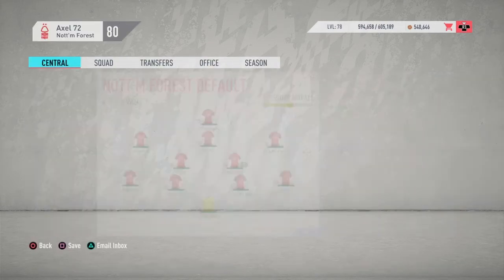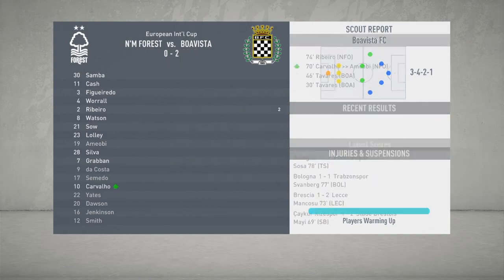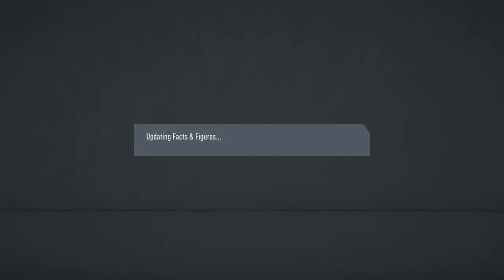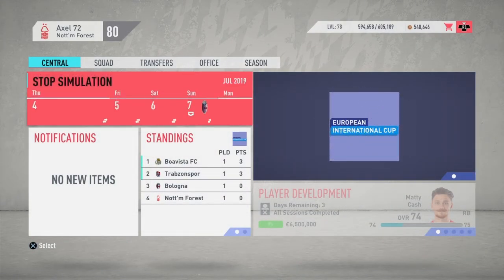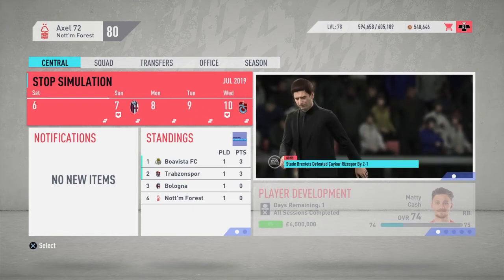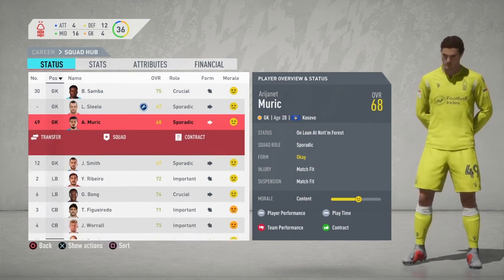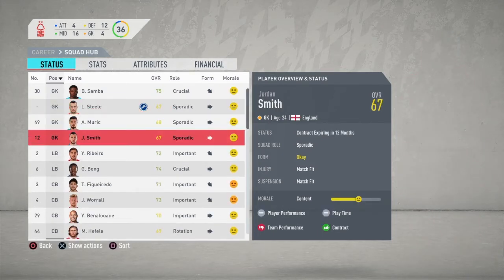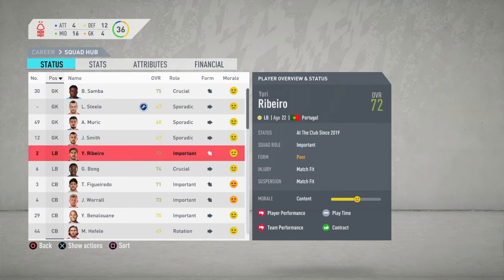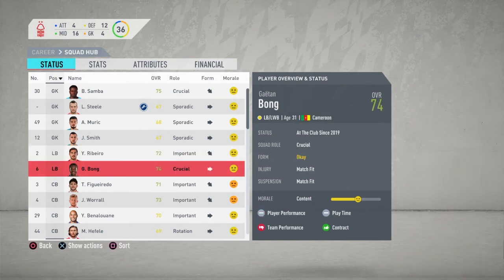Okay, let's sim this. Bologna is not the easiest game — come on. Oh, we lost two-nil. We don't want to talk about that. Let me have a look at the squad hub and decide who to sell. I could terminate his loan but he's actually 34, what's he doing — I might end up getting rid of him eventually.